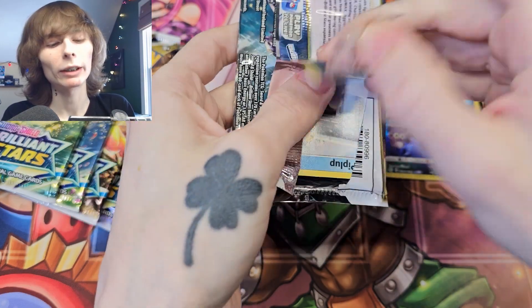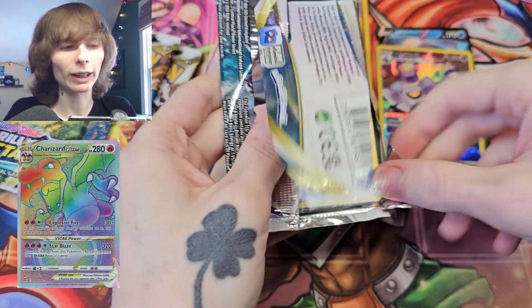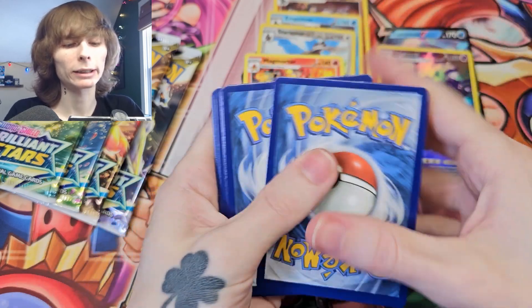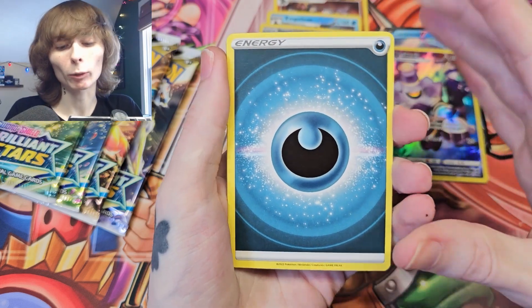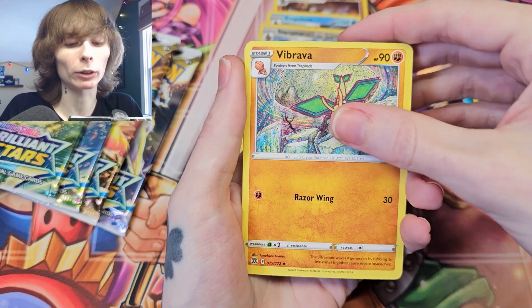Come on — correct me if I'm wrong, there's a Charizard in this set, right? It's called Brilliant Stars, I thought there was a Charizard in here. I guess we're just gonna have to pull it to find out. That's the only way to know — I'm not gonna look it up.